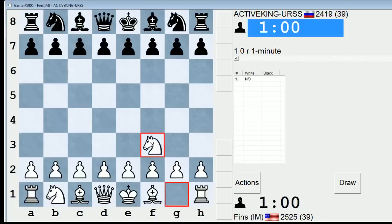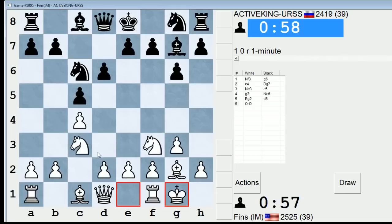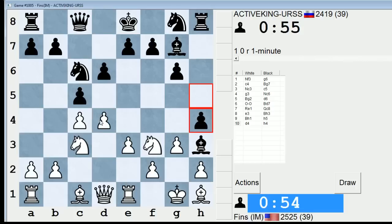Hey guys, this is John, and I'm playing Active King URSS in the 1-minute pool on ICC. This is my first game of the session, and Active King is going to do this thing where he plays Bh3 and tries to mate me, so I gotta be Johnny on the spot to take advantage and try my best not to get mated.